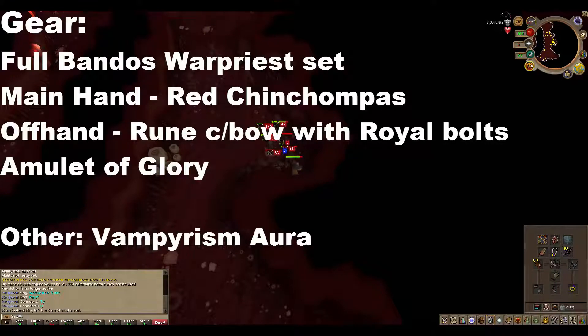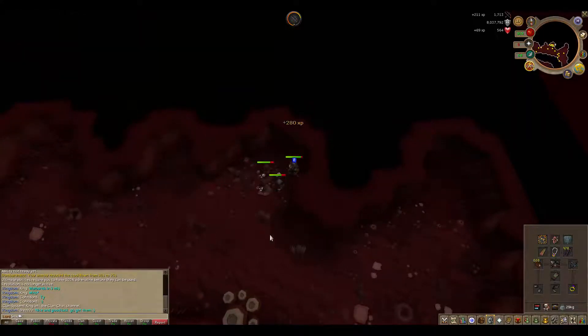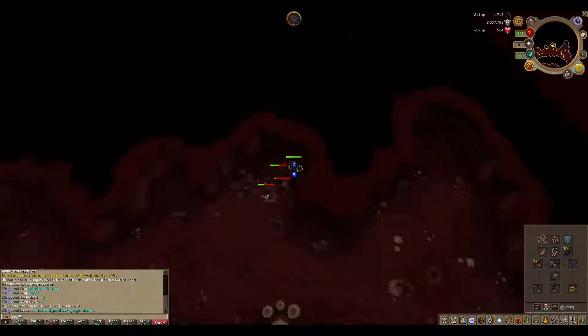The gear I'm going to be taking is the full Bandos War Preset. The main hand will obviously be the Red Chin Chompers, the off hand will be a Rune Crossbow with Royal Bolts as ammunition, and an Amulet of Glory. The only other thing I'm taking is the Vampirism Aura. I'm going to fight for 10 minutes and then calculate the XP per hour by multiplying it by 6.